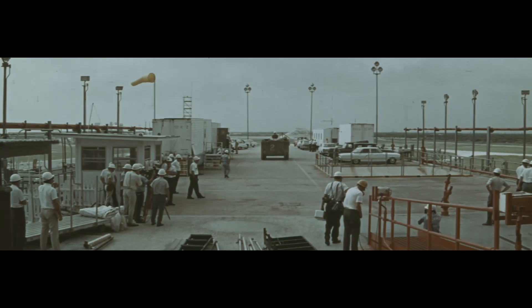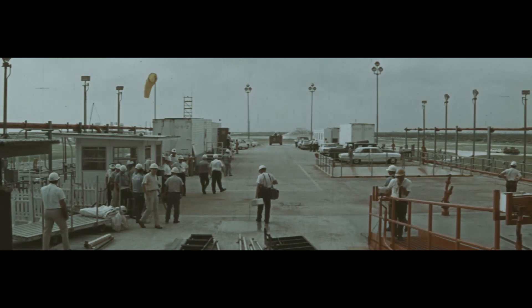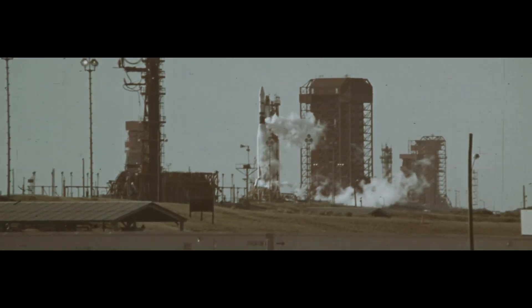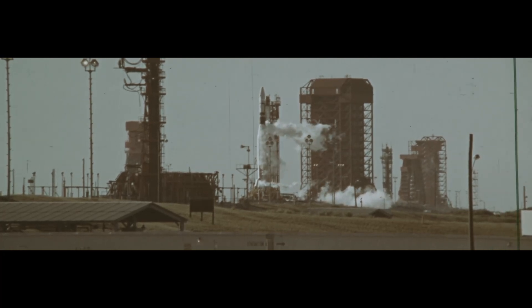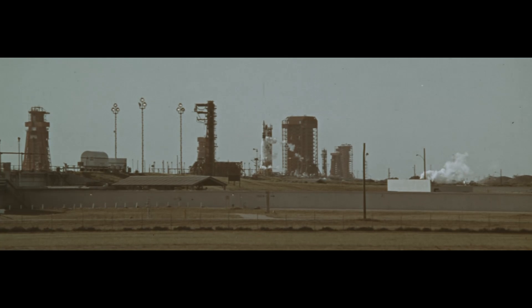There's one valve left, and that's the thrust chamber valve, which will open when we reach zero in the countdown to permit the fuel and oxidizer to ignite. Now coming up on T-minus two minutes. Mark, T-minus two minutes and counting. We'll continue to check in the blockhouse to make sure that we are getting the proper readouts. T-minus one minute, 50 seconds and counting — still going well. We'll be coming up on the important power transfer in about 10 seconds. This is when we go on internal power in the Gemini launch vehicle. The Gemini spacecraft went internal about 10 minutes earlier, completely on internal power. Mark, T-minus 90 seconds and counting. We have confirmation that we now are on internal power with the Gemini launch vehicle.